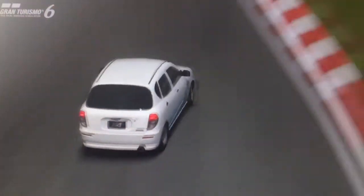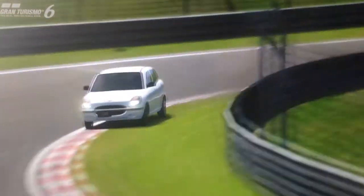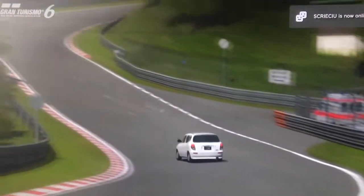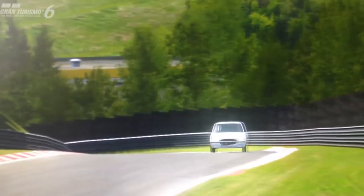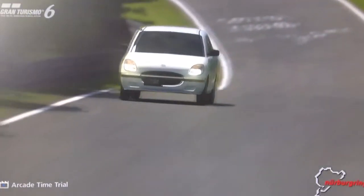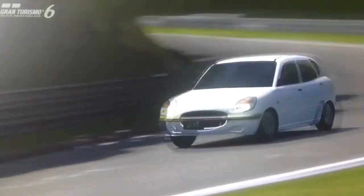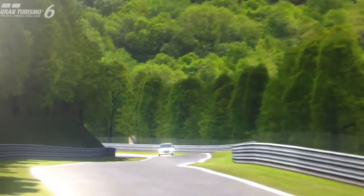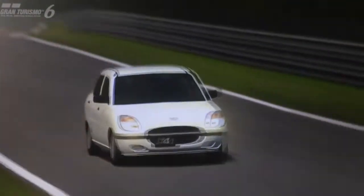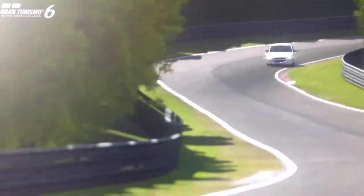Tons of grip from the all-wheel drive system. Very small, short wheelbase, but surprisingly wide for a small Japanese car, which gives it good stability. It's got a relatively low centre of gravity, although the roofline's kind of high, but not that bad. It doesn't look dumpy; it's pretty well proportioned. Tons of grip from the all-wheel drive and hugely powerful. The torque figure isn't amazing, but 343 brake horsepower from a 713cc engine is phenomenal power. It's one of the highest horsepower per litre road cars on Gran Turismo 6.